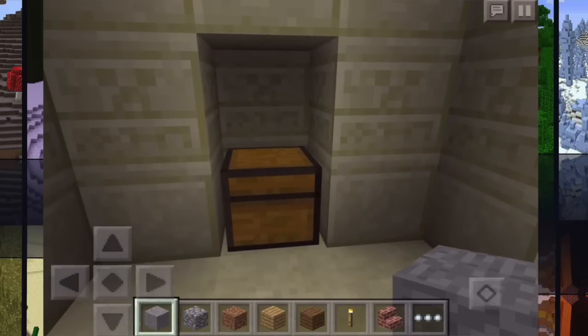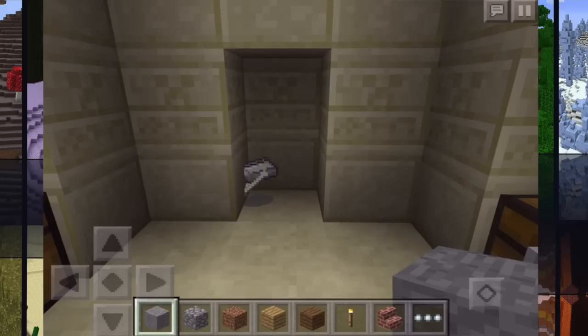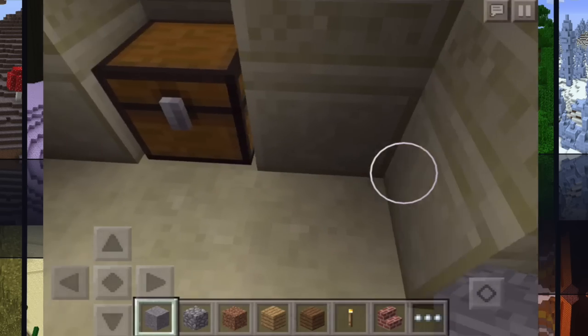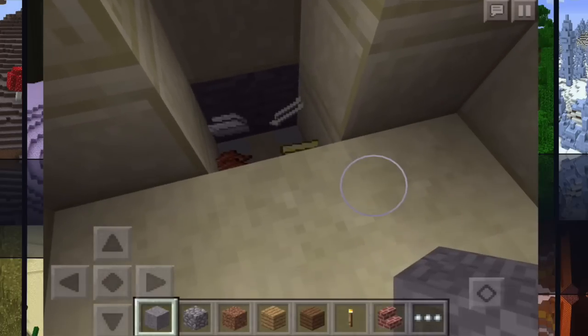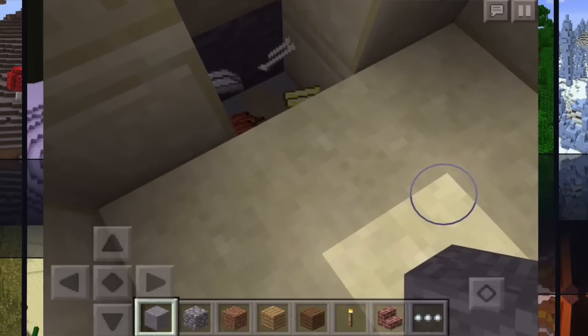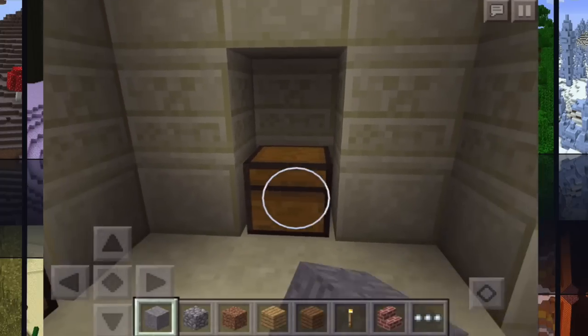Alright, so let's check out the epic loot. Let's bust this first chest open. Not anything crazy — we have 2 iron, some bones. I think that was 4 iron. So we now have 2 plus 4 plus another 2 — we have 8 iron, 2 gold, some rotten flesh, and some more bones.